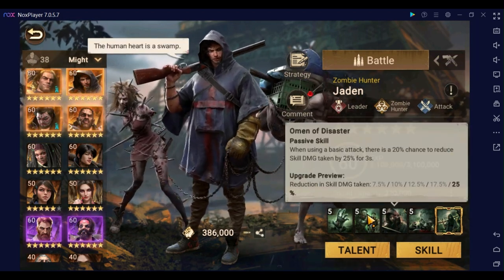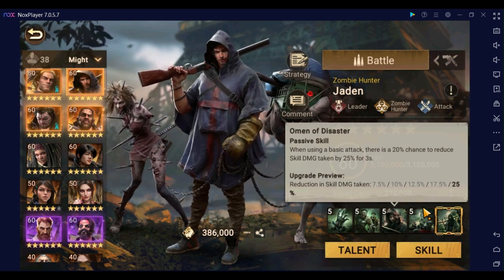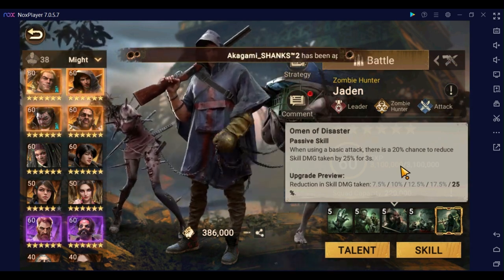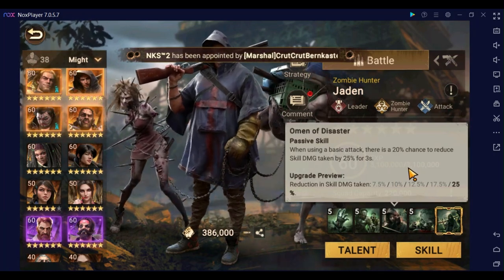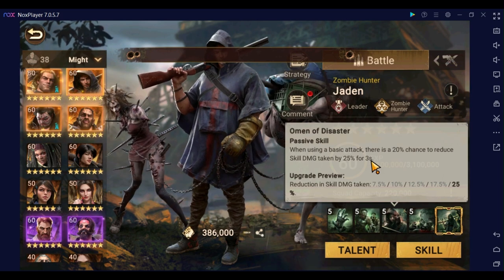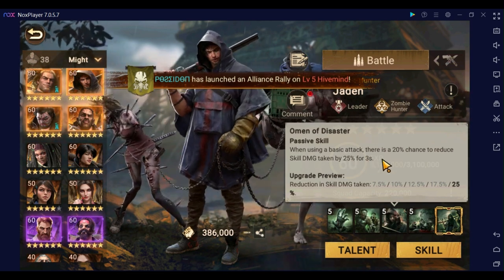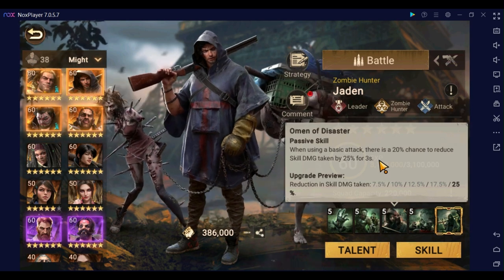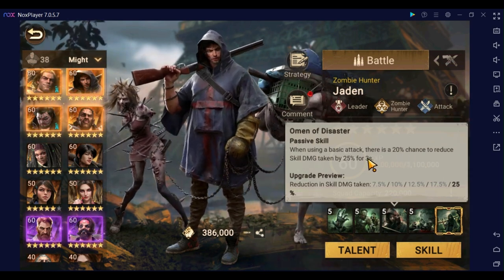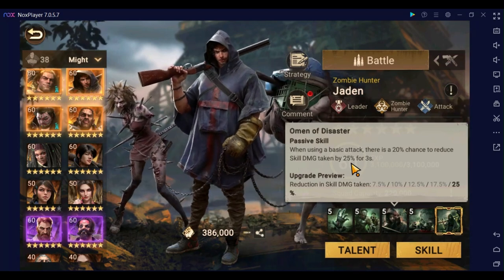Third skill: when using a basic attack there is a 20% chance to reduce skill damage taken by 25% for three seconds. That's a one-in-five chance with no limit on activations. If we do the math — one-in-five chance for three seconds — that's about 60% uptime if none are overlapping. They do not stack; I have checked. If it reactivates with one second left, it just resets back to three seconds. Skill damage taken reduction of 25% in a world of so much AoE damage really helps.